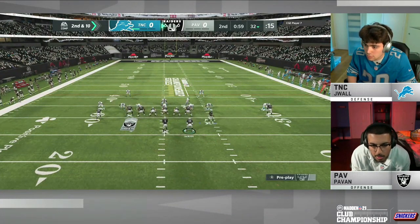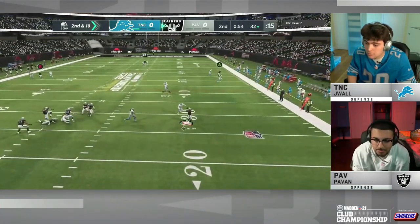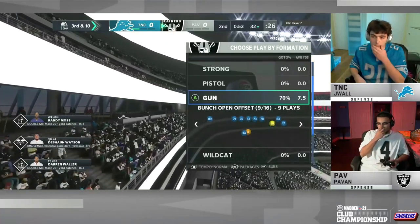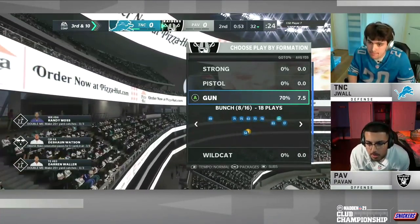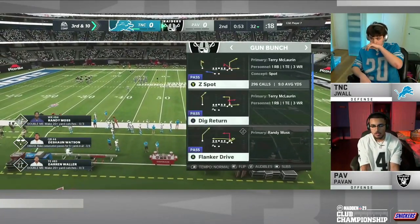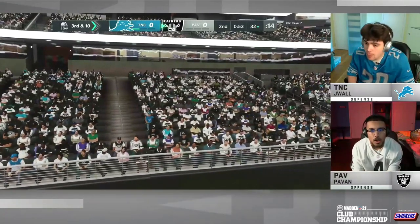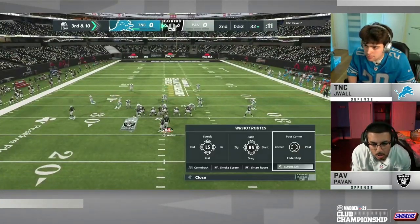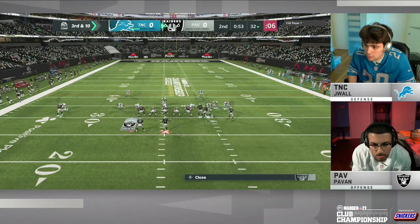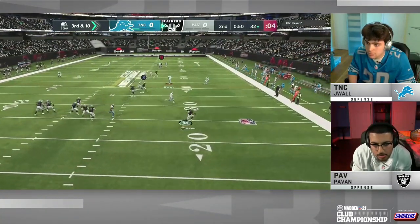Second and 10 — Moss motions out of the bunch as Pavan runs that gun bunch offense. He'll throw this one away. Fun fact ready for Lions fans: the first time we've seen the Lions in an NFL championship game since 1957 — that year they beat the Cleveland Browns. But the cool thing about this game is that Pavan is a diehard Raiders fan his whole life, and J-Wall is a diehard Lions fan. That's the cool thing about the club championship tournament.